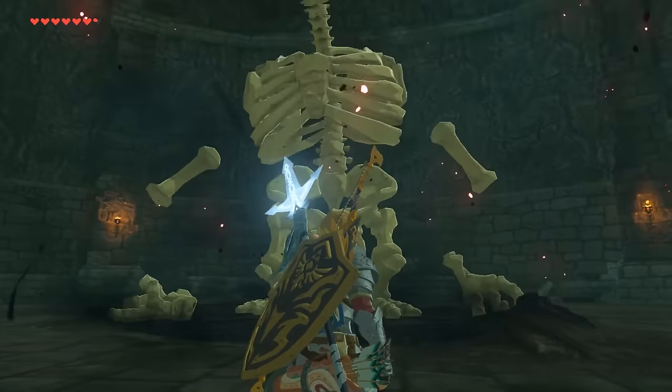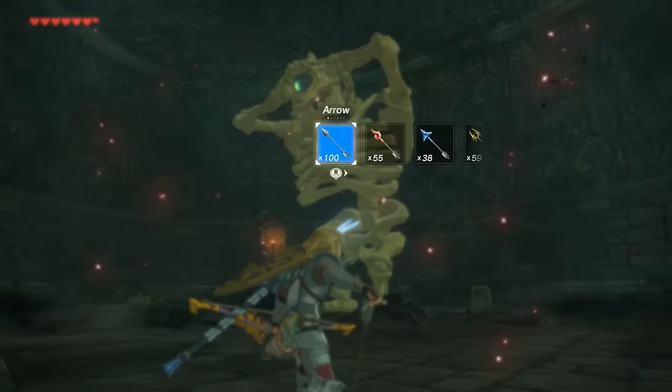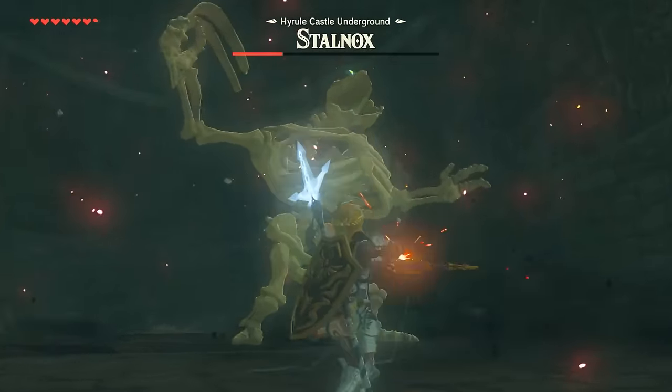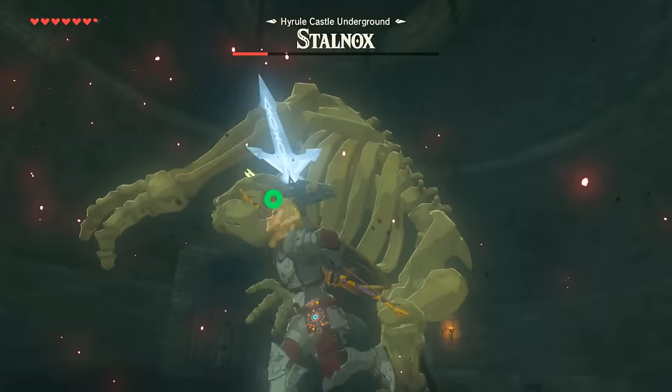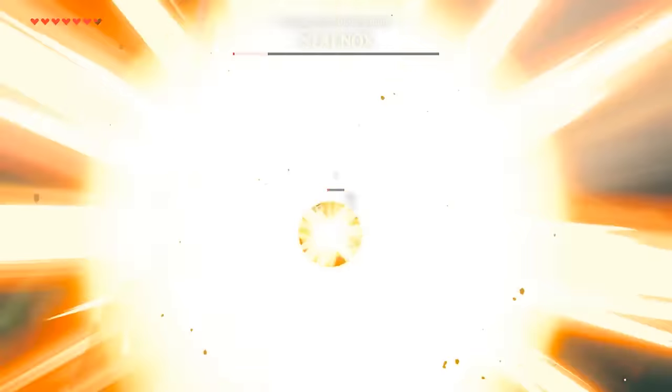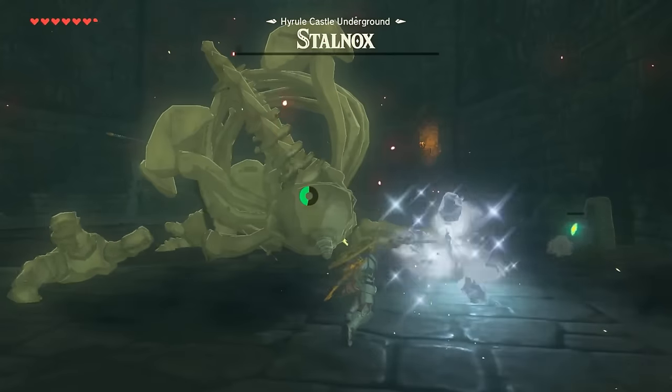Stepping inside, you'll find that it's the home of a Stalnox, a very tough skeletal Hinox miniboss. The Stalnox will often try to hit you by literally ripping off its bones to throw at you, but you can stun it by shooting its eye. Shoot the eye with explosive arrows and you can dislodge it, letting you deal major damage to the eye that holds the bulk of its health.